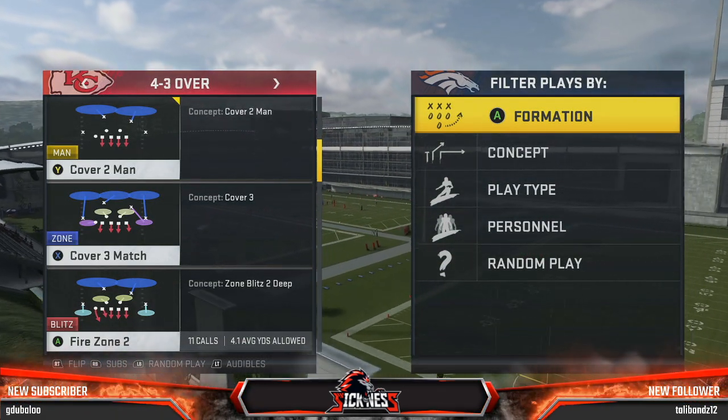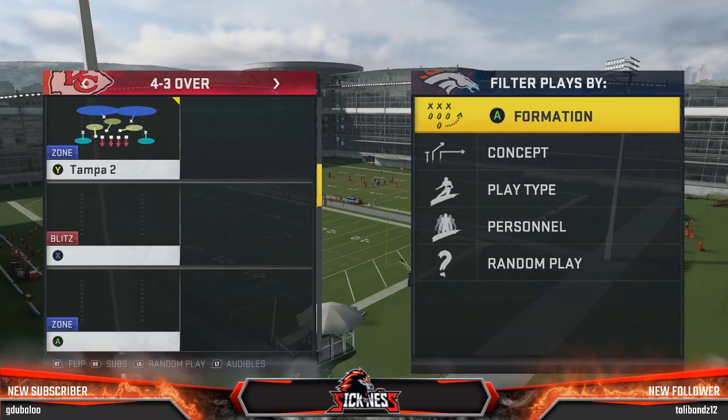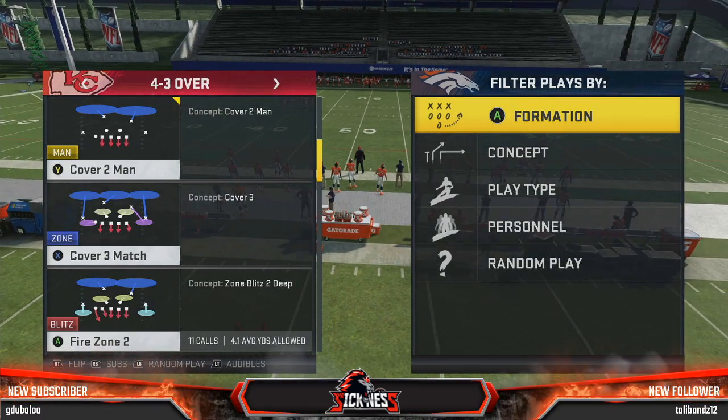What is going on guys? Let's go ahead and get into one of the harder blitzes in the game to pick up, and that's going to be out of the 4-3 over formation. 4-3 over gives you a couple different options in terms of blitzing.